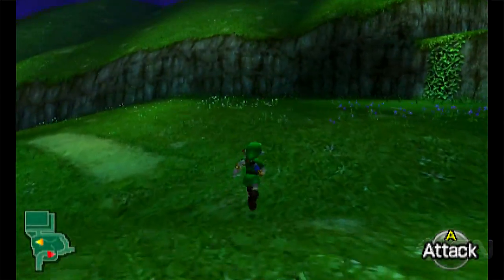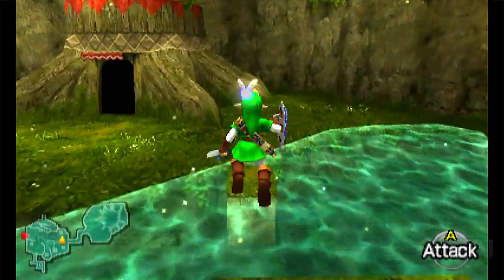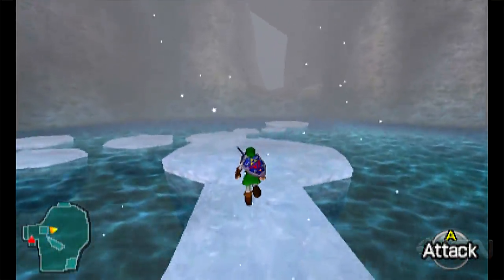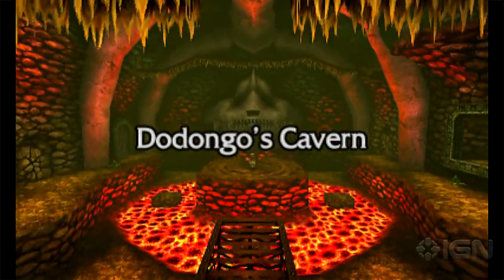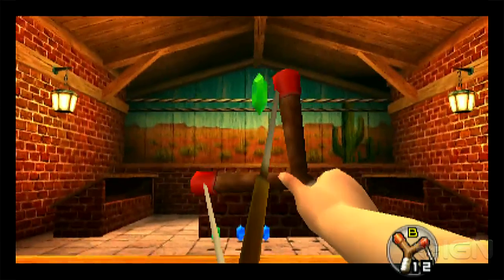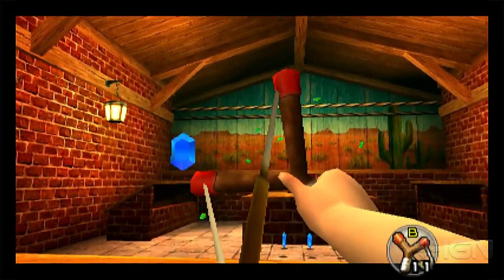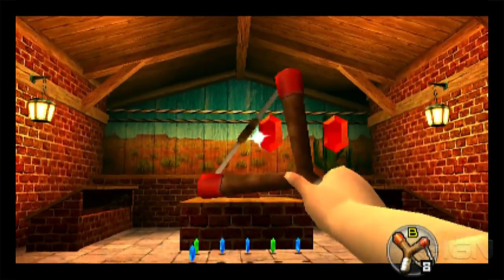Those of you used to playing the 3DS with the 3D turned off may want to reconsider that tactic for this game. The battery goes faster, yes, but the 3D effect in Ocarina adds a great sense of depth and is definitely one of the best examples of 3D on the system. With that said, I did play much of the game with the 3D turned off because it doesn't play well with the gyroscope functionality — more on that later.